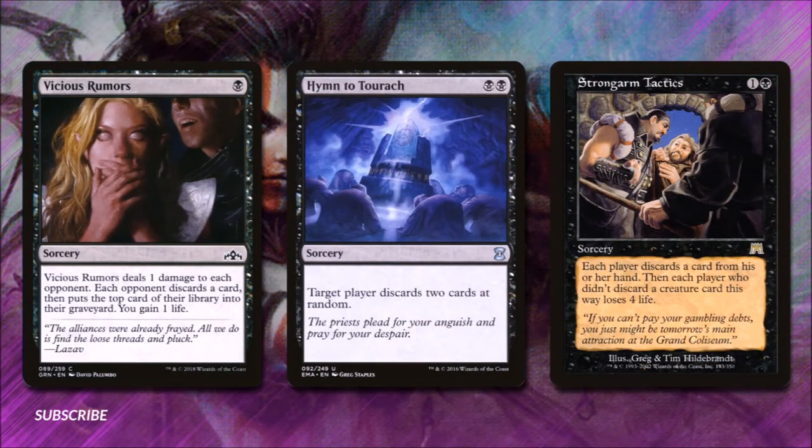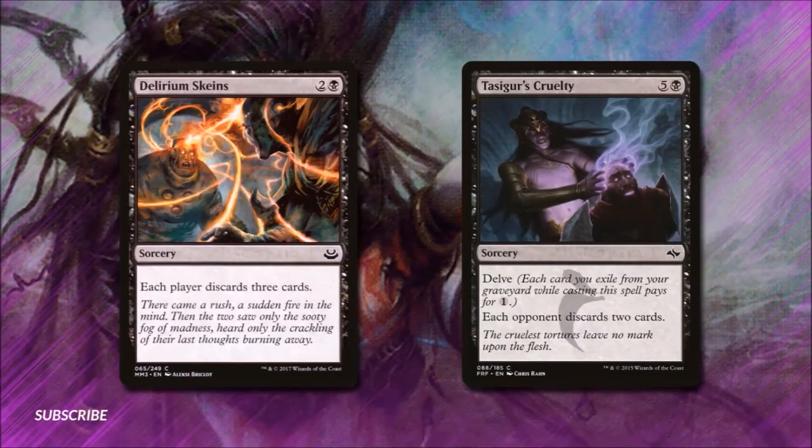Vicious Rumors for 1 black deals 1 damage to each opponent, each opponent discards a card and puts the top card of their library into their graveyard, and we gain 1 life. Hymn to Tourach for 2 black makes target player discard 2 cards at random — so they don't even get to choose what they're losing. Strong Arm Tactics for 1 and a black: each player discards a card, and the player who didn't discard a creature card loses 4 life. Delirium Skeins for 2 and a black simply says each player discards 3 cards. And finally, Tasigur's Cruelty for 5 and a black has delve, meaning we can exile cards from our graveyard to make it cheaper, and each opponent discards 2 cards.